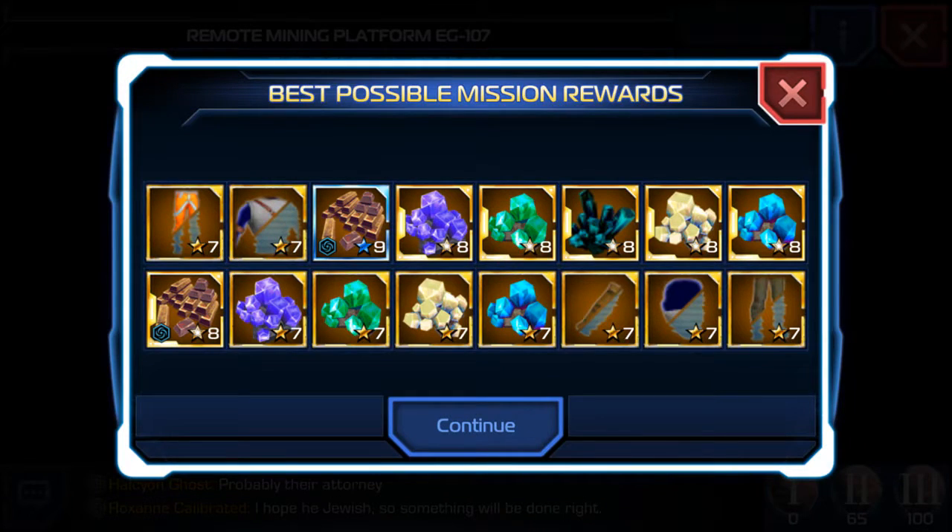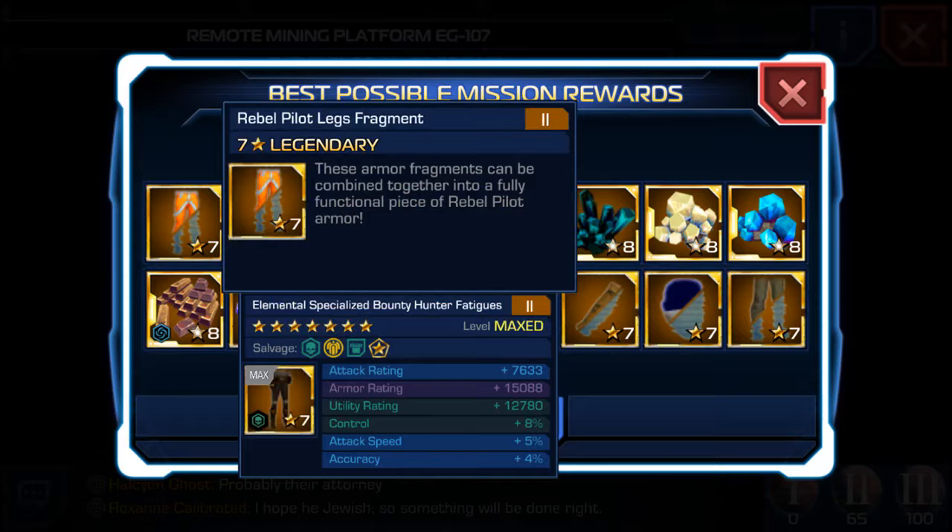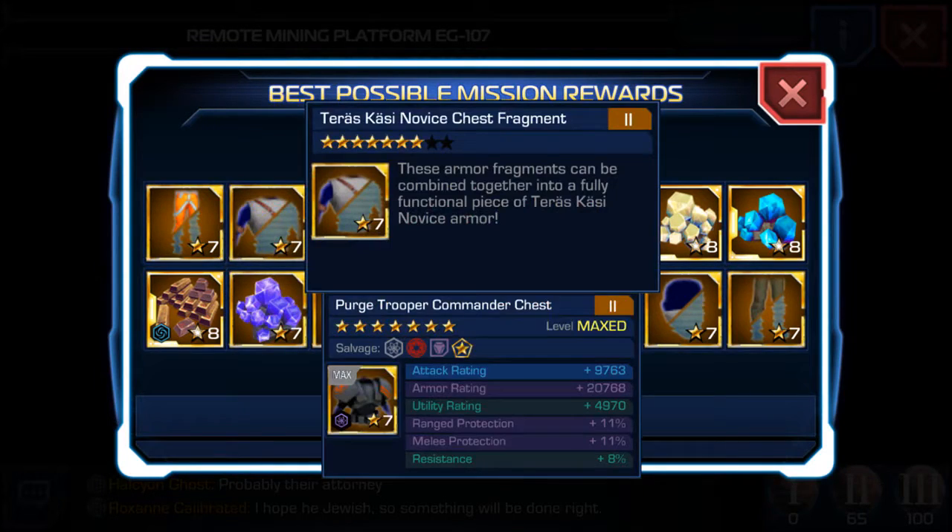Let's go check out the possible reward missions for Epic. You'll be getting Rebel Pilot Leg Fragments and Teterra Kassi Novus Chest Fragment as well, which is pretty cool. I think this is like the equivalent to a Jedi Training Armor-ish.